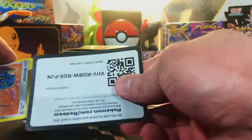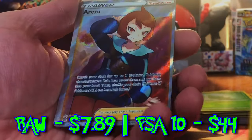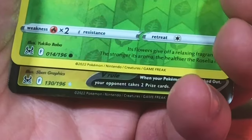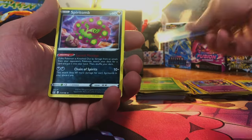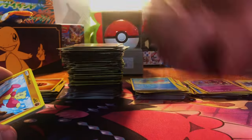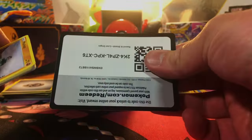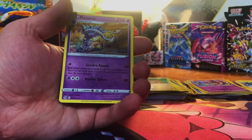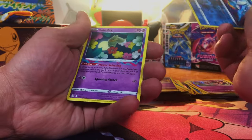Now we're going into Lost Origin — six packs. Come on, Aerodactyl, Giratina. We got a Manectric Reverse Holo Rare, and a Full Art — a Rezu Full Art. Started off strong in Lost Origin; let's get an Alt Art. Got a Roselia and a V — Giratina V. Shellos and Spiritomb Non-Holo. A whole lot of nothing in one pack — Squavit and Mimikyu. Got a Haunter, Malamar Non-Holo. Last pack of Lost Origin: Reverse Holo Kindra, and we end on a Comfy Non-Holo.